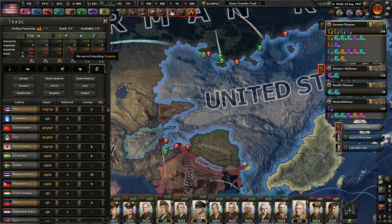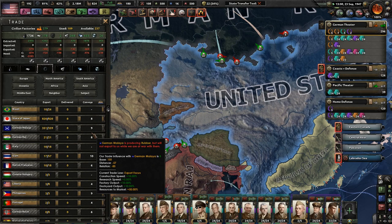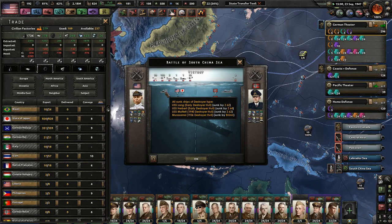Right now you're looking at me looking at all of our imports. We finally have enough supplies that we don't have to import anything, even though we will probably need to import stuff soon again. Oh my gosh, we lost four total destroyers, including a Japanese destroyer, in exchange for nine German ships.